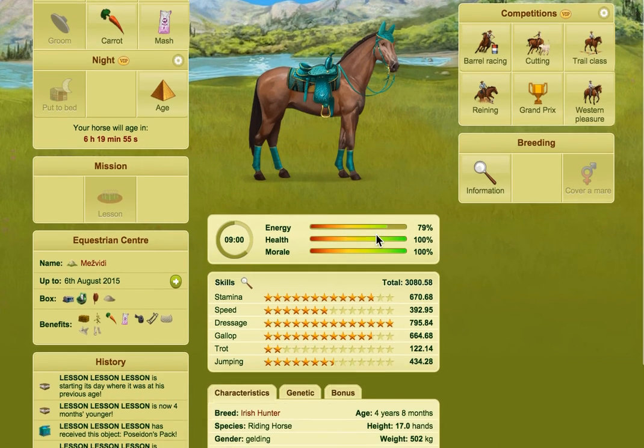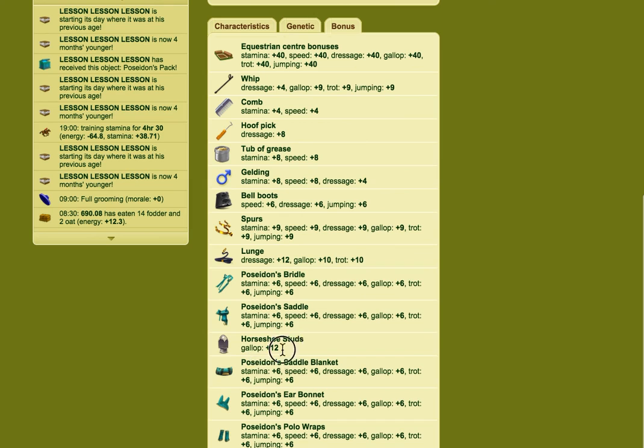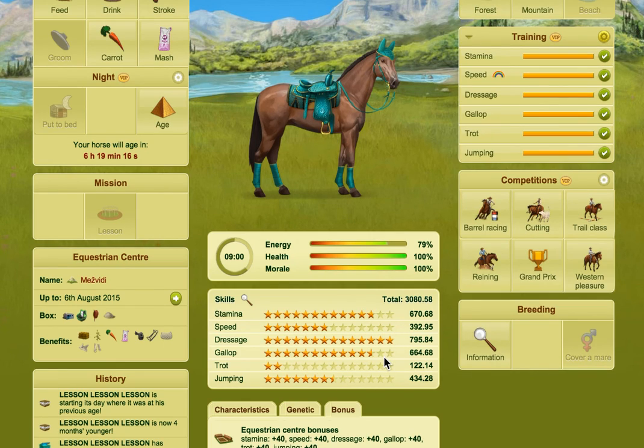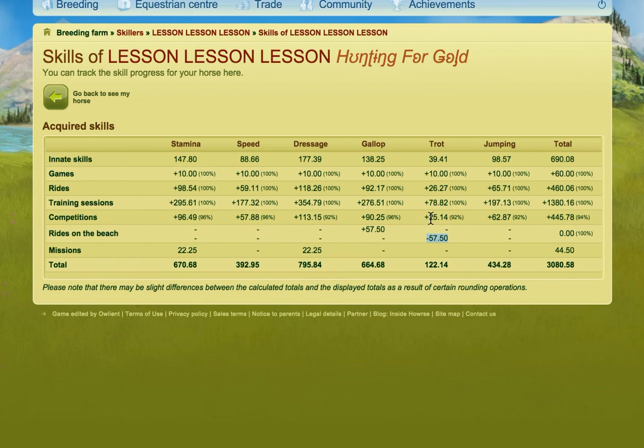All the training is done. Just to cover the key steps so far: making sure the horse was born from 100% parents with tears or a hair pack for the best possible inborn skills; getting all 60 skills from foal games; putting the Water of Youth on at two years old; lessening every single day; getting the horseshoe studs on the particular skill we wanted - gallop; and we also beached those skills into gallop as well so gallop has the highest bonus. If we click on the skills we can see trot's skills were taken and added to gallop.